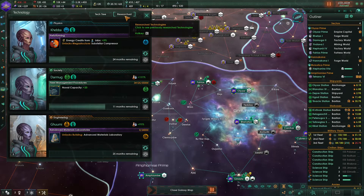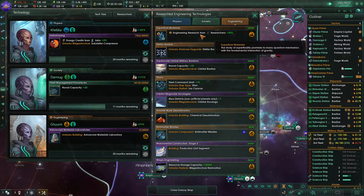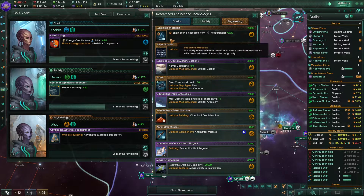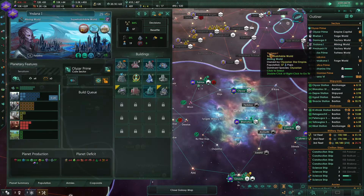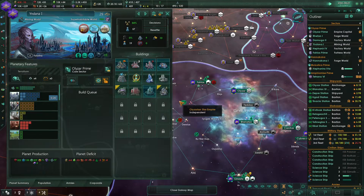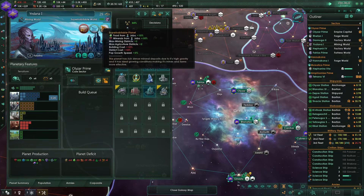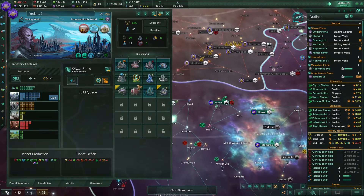It seems that every time we research like the third tier of these technologies, which increase our research from researchers by 20%, we get like a special building of some kind. Like we already have the technology institute, the culture nexus. That's kind of cool. I think we're also going to build it on this planet.